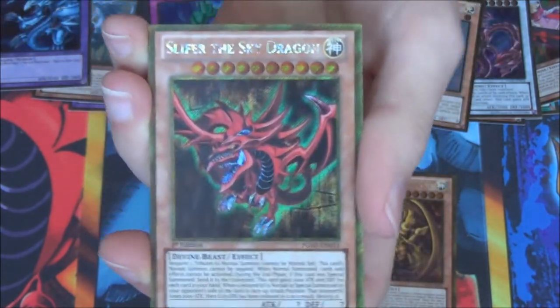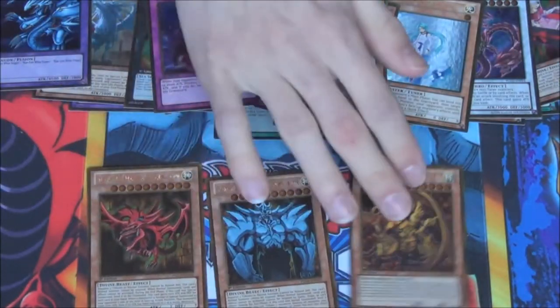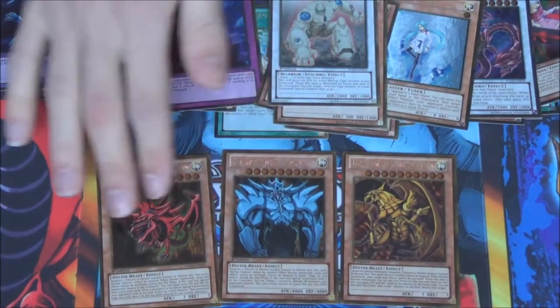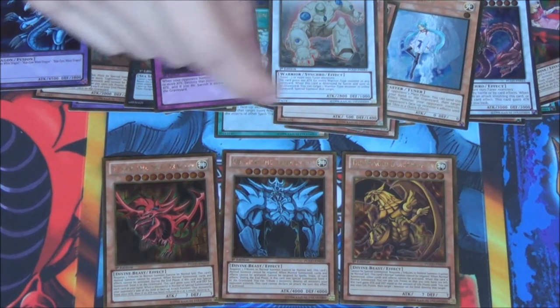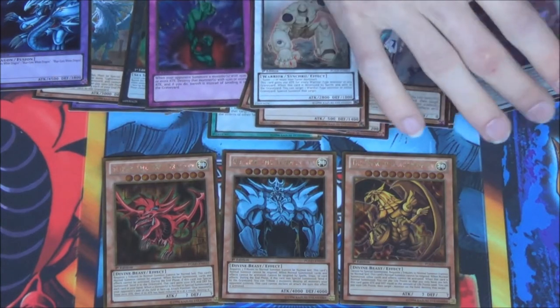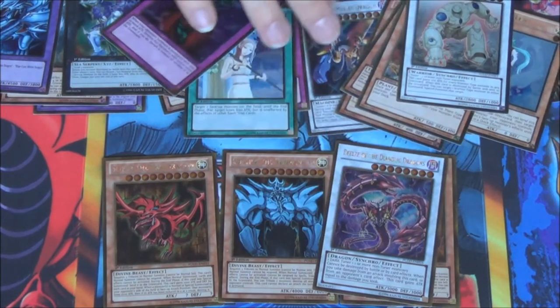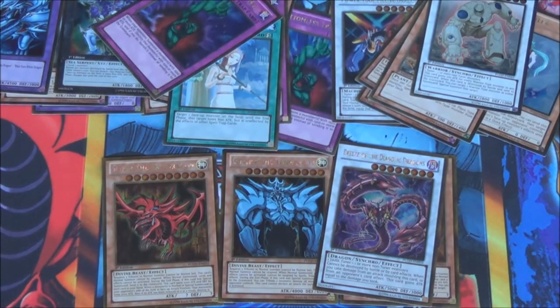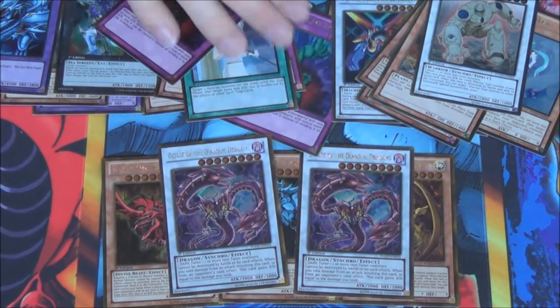Sliver the Sky Dragon! Awesome. Look at that! So we started with three Sliver the Sky Dragons in the first box, and in this box we got Winged Dragon of Ra, Obelisk of Tormentor, Sliver the Sky Dragon, and two Beelze of the Diabolic Dragons.